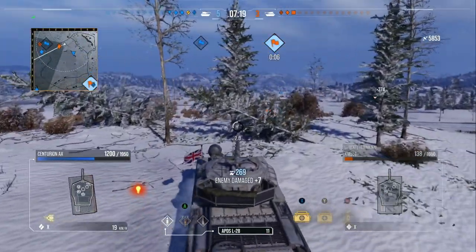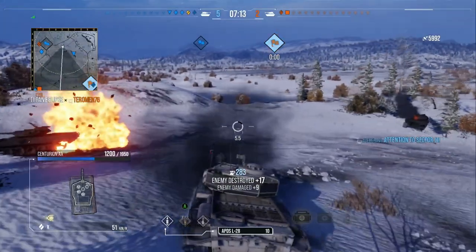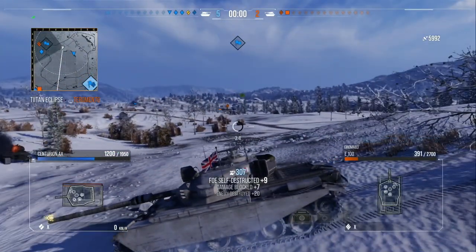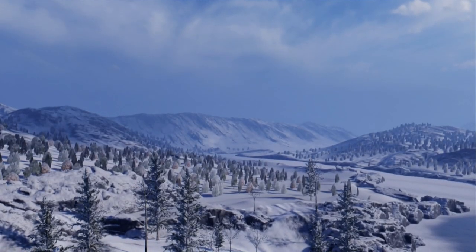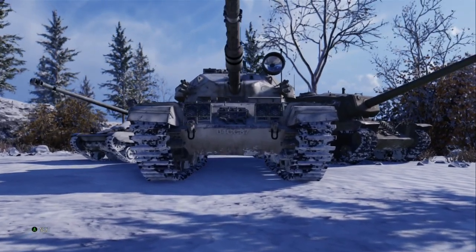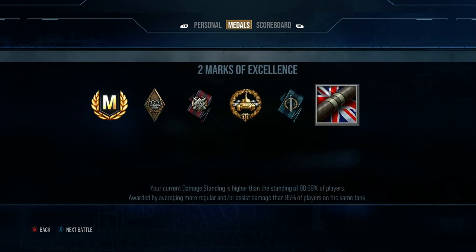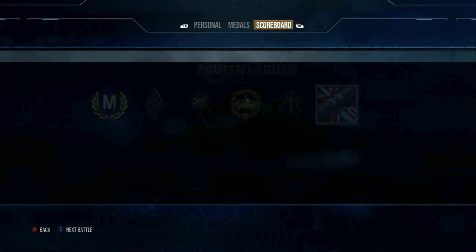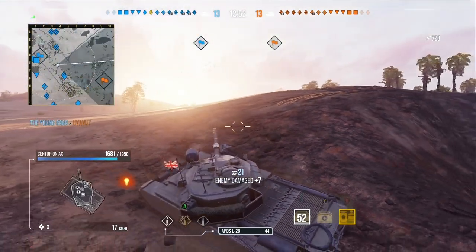We push the Sheridan, we actually aim rather than auto-aim, and we're reloading. Unfortunately we win by cap — I hate winning by cap when there's damage left in the game. But as you can see: 4 kills, 6,347 damage, 2k assist, a mastery badge, high calibre, 1,649 base XP, and 2,205 spotting damage. A really good game.